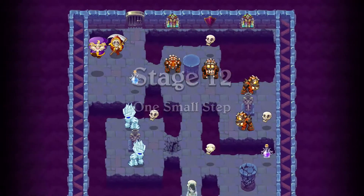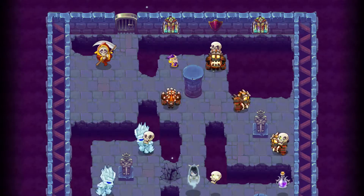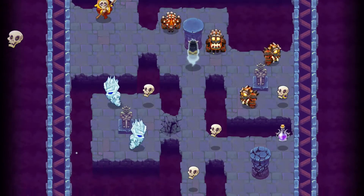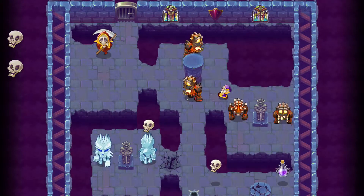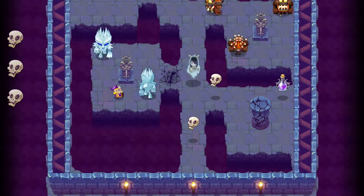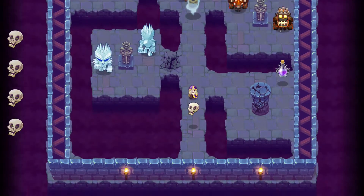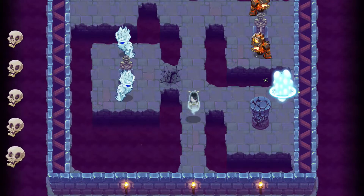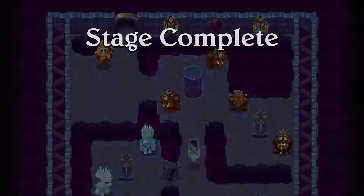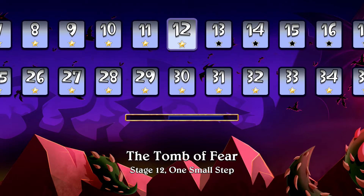The last level I'm going to show you: stage 12, One Small Step. This introduces the shrinking potion. Just shrink yourself and go around — same as the toad, you won't crack the tile, that's why you need the shrinking here. Grab the final skull, change back, and head to the exit. That's the end of stage 12 and the end of this part of the achievement guide. Thank you for watching, don't forget to hit the subscribe button. My name is Sangriaz and I'll be back with the next level.